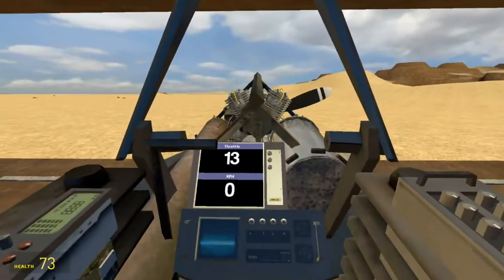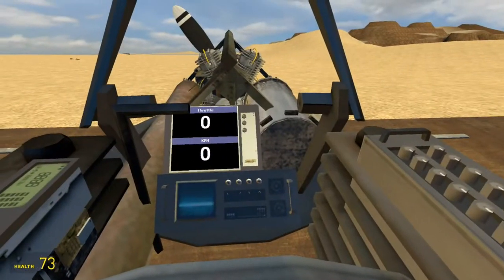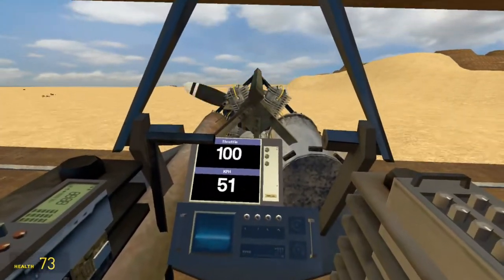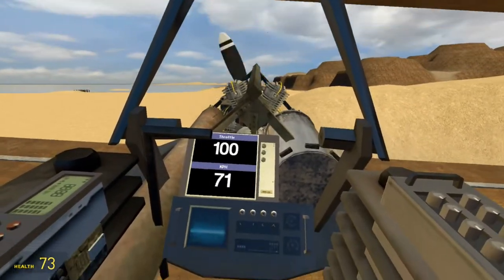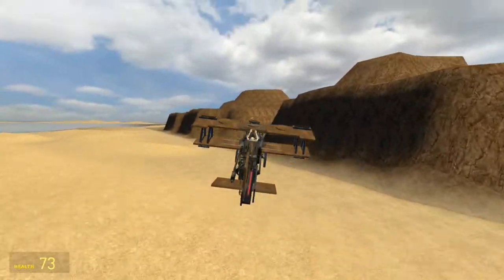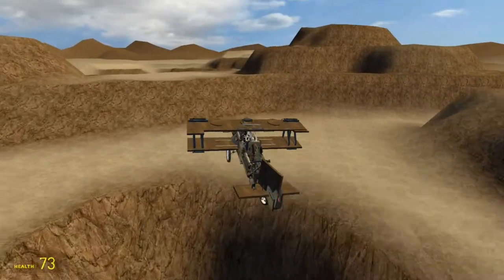You just get into the seat and you can set the throttle by the F and R buttons. You just gas up till you get 200. And then you use W, S, A and D to fly the thing. And we also have more advanced controls here — you can use Shift and Space to strafe a little bit.